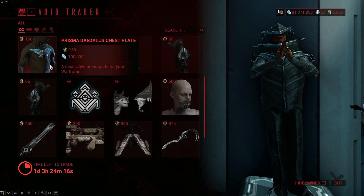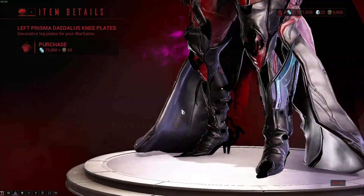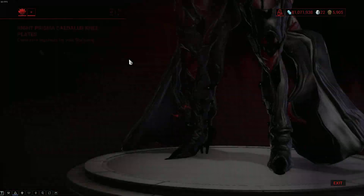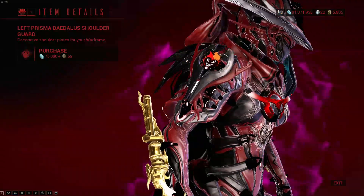And then there's the Prisma Daedalus armor. It's not bad looking actually, I kind of like it — the chest piece. This I can't see because of her weird things on her legs, but it doesn't look that bad.